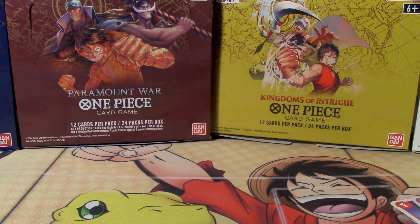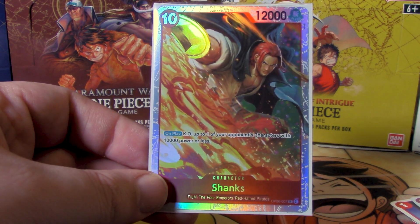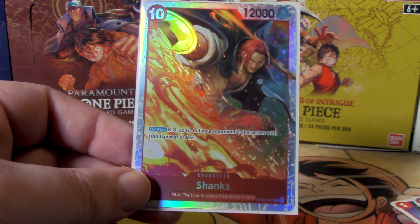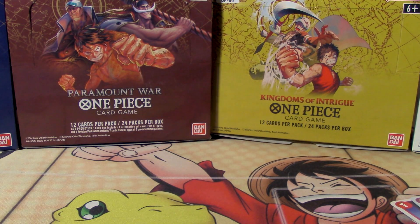Shanks is 10-cost to play, 12,000 power, with an on-play that's simple and to the point: KO one of your opponent's characters with 10,000 or less power. Just drop him on the board and knock out your opponent's 10-drop. Combine this with the Uta Leader ability that lowers something by 2,000, and Shanks can actually take out currently any card in the game — unless your opponent does something that increases a character's power throughout your turn, and I don't think there are many cards that can do that yet. That Shanks has the potential to beat out anything on the board, including itself, so that's pretty balanced.